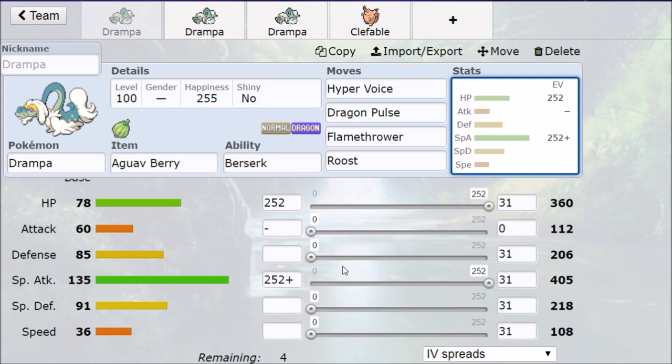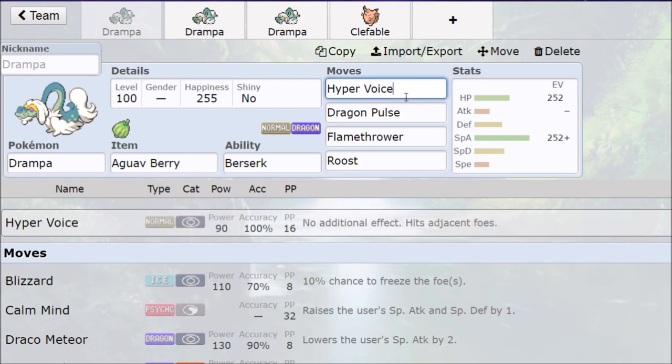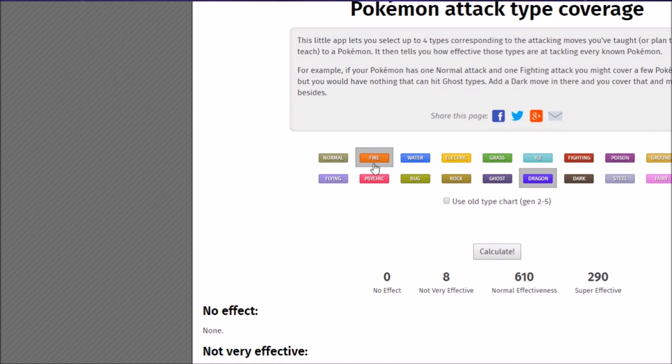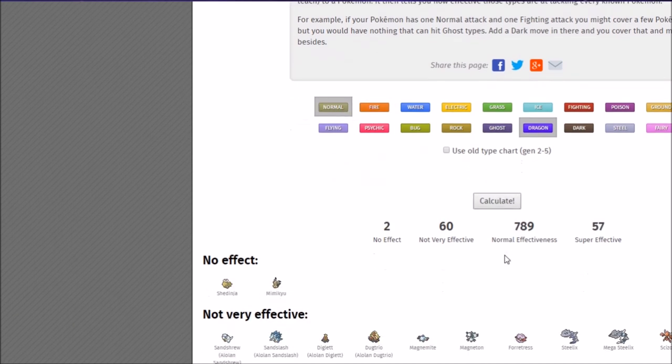Since we're running Roost, we only get three coverage moves. Hyper Voice and Dragon Pulse — I feel like you just kind of have to run both of them for damage consistency. Then something that can melt Steel type Pokémon, since each of your STAB attacks is going to be immune by something. You can't run only Hyper Voice and sacrifice coverage, or only Dragon Pulse and lose coverage against Fairy types, because that STAB boost on Hyper Voice is really going to matter at plus one. That's why I want to bring up a type coverage calculator.